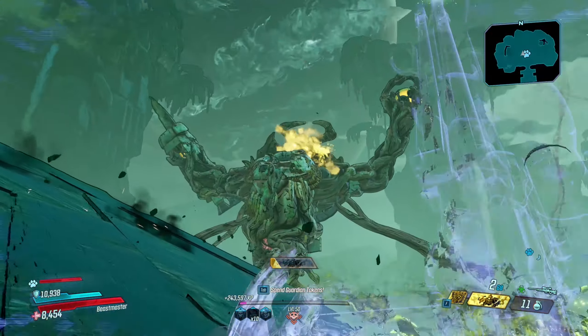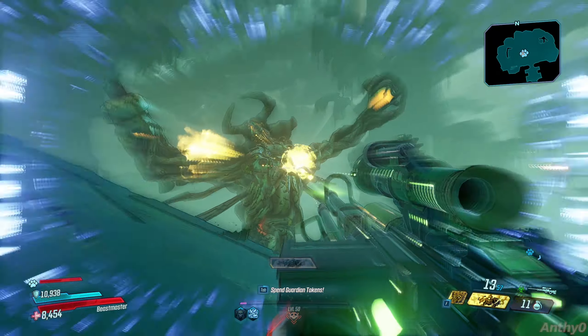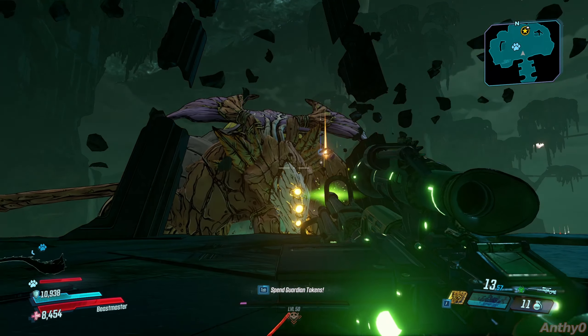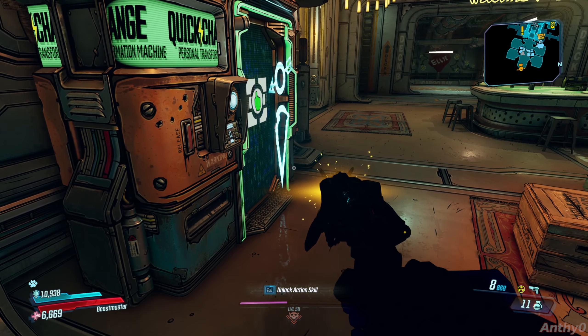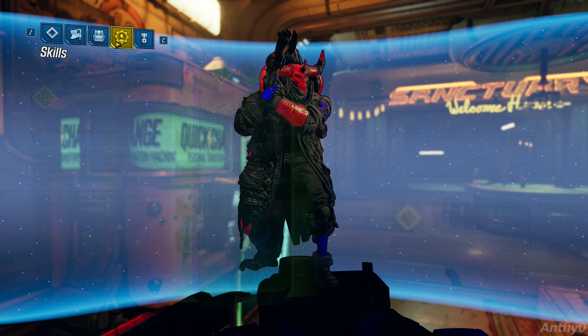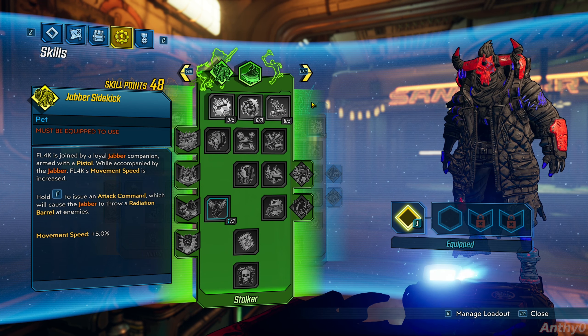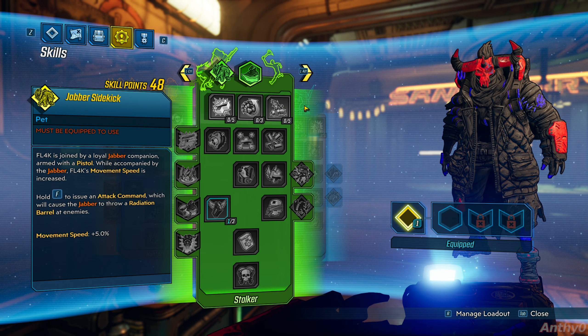Basically, you will be able to do this using Flax's Fade Away action skill combined with a bunch of weapons that you have or just want to use. Here's the build that I am using.